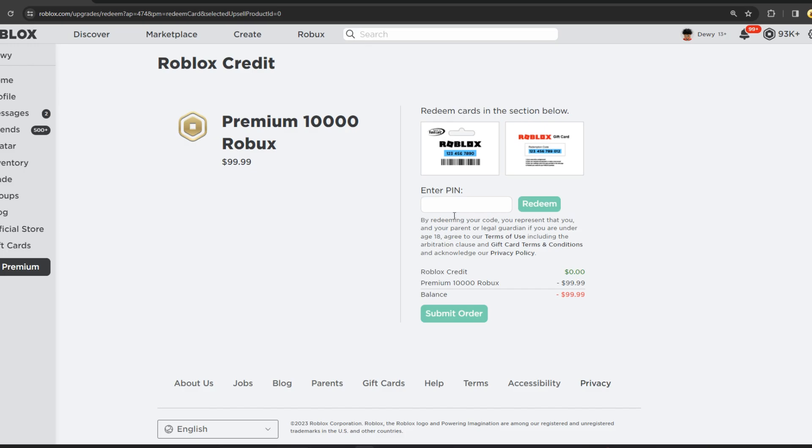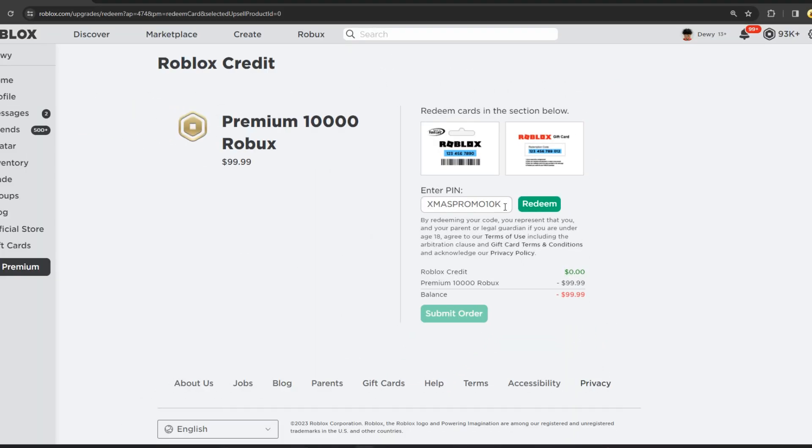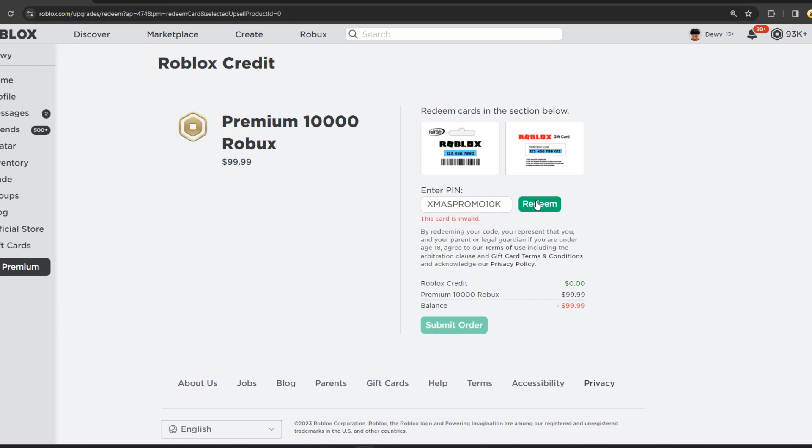Now all you guys want to do is type in that same code — XmasPromo10k. Now since it is linked to your profile and you're going to the 10,000 section, this is how the glitch works. This glitch is the only one out there working right now to get free Robux — 10,000 free Robux. Afterwards, click on redeem and you'll see it's not going to work — it'll load and say 'This card is invalid.' Click on it again; you want to click on it three times. After clicking three times, you'll be able to get 30,000 Robux in total. You guys can do this glitch unlimited times, but you'll have to redo the steps each time.